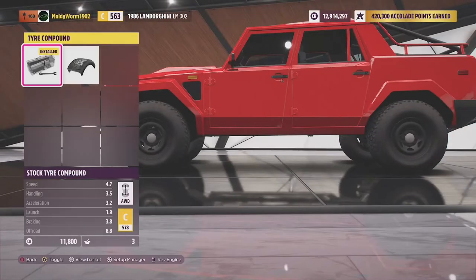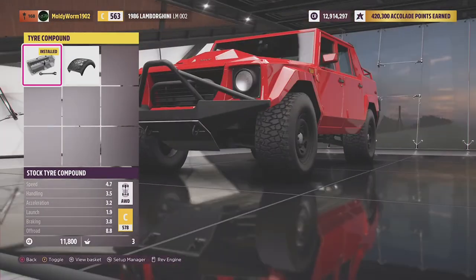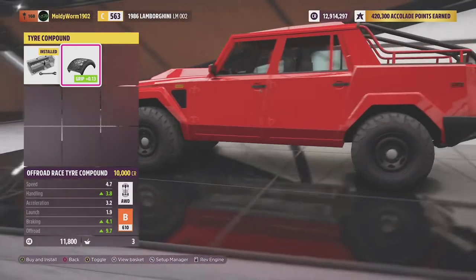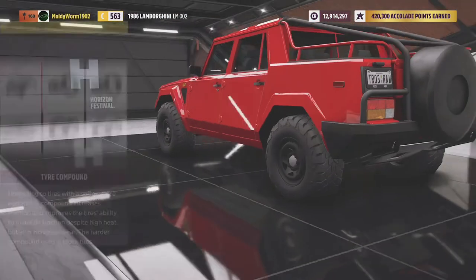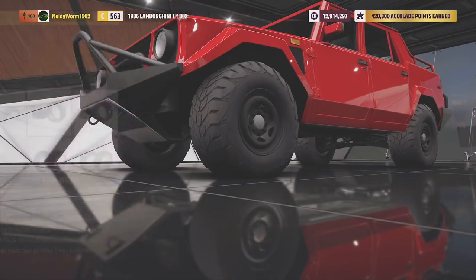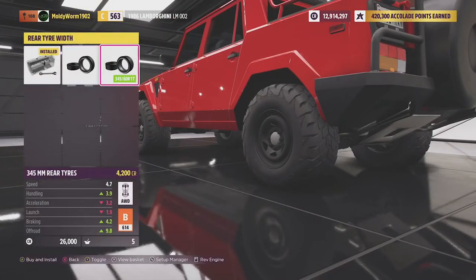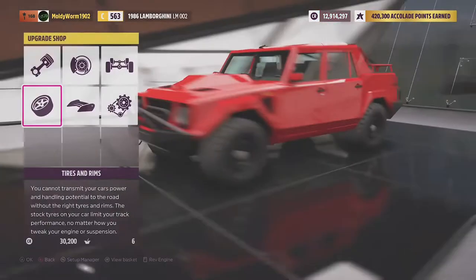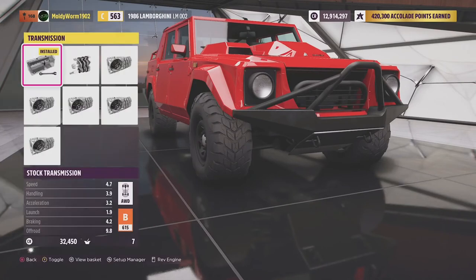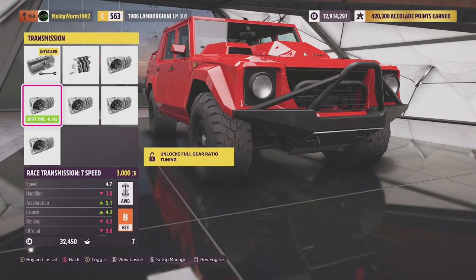All the vehicles are going to be fitted with rally tires unless they cannot be. The Lamborghini here only has the off-road race tire compound, so we'll be putting the off-road race tire compound on. We'll go for full tire width on here, and I'm going to leave the stock wheels on this car. We'll go ahead and put in all the best clutch and drivetrain components.